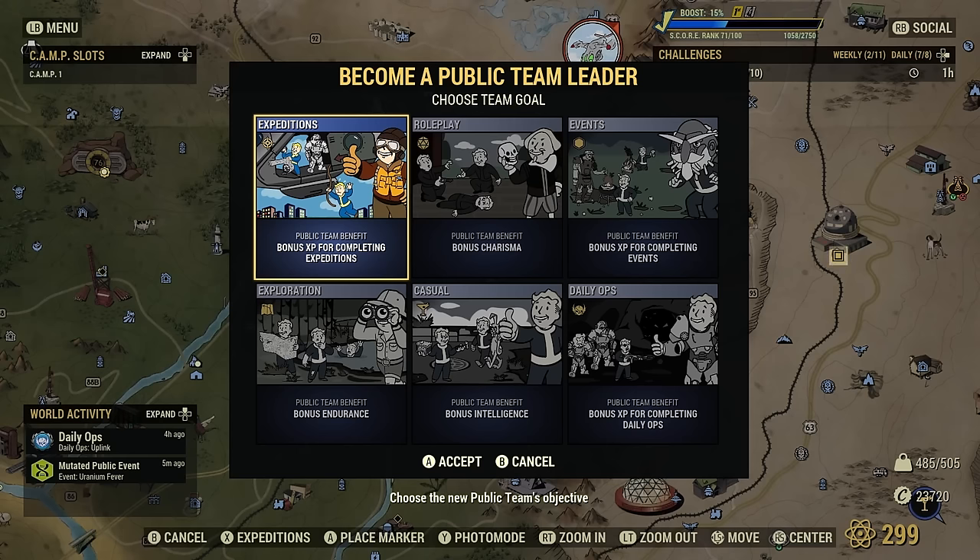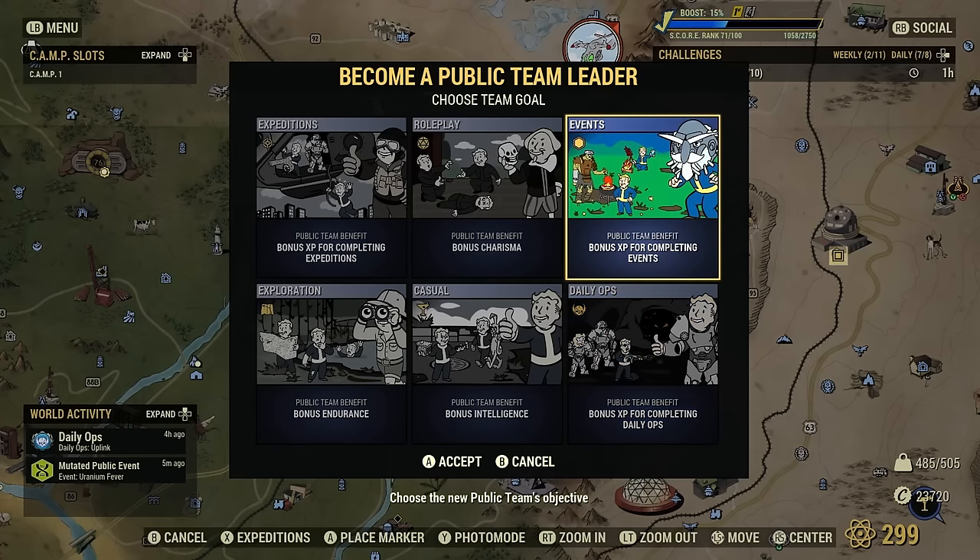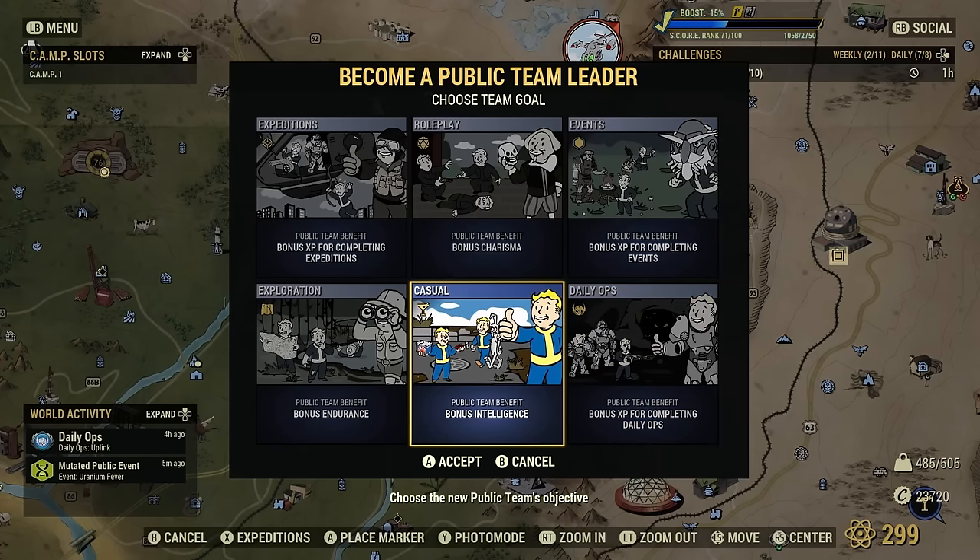I don't recommend doing the expeditions team unless you're actively doing expeditions. Same with daily ops — don't do a daily ops team unless you're actively planning on doing a daily ops mission. If you're doing events, the events team is great for bonus XP. I personally recommend the casual team. Having that bonus intelligence comes in handy for ranking up.